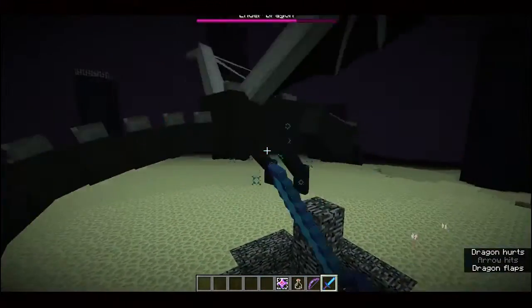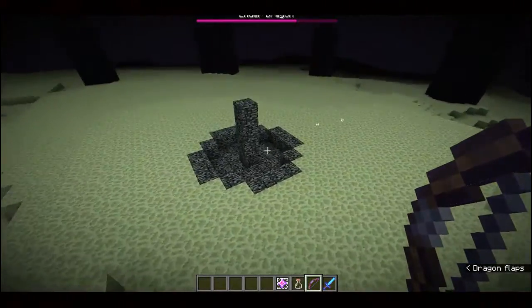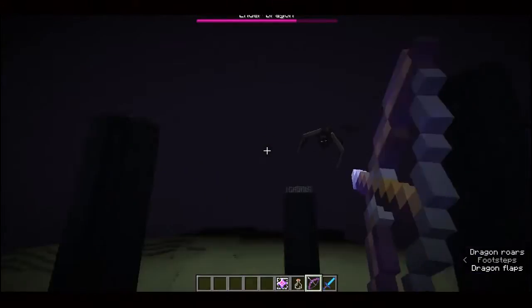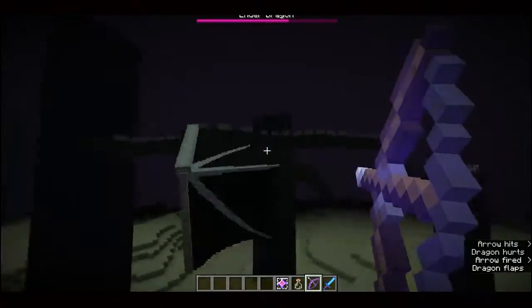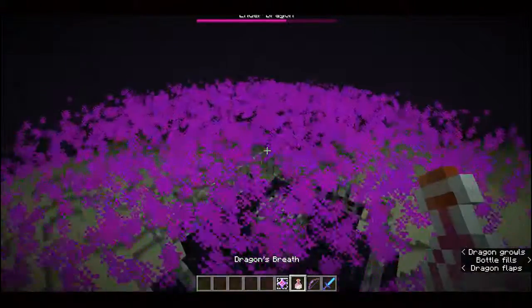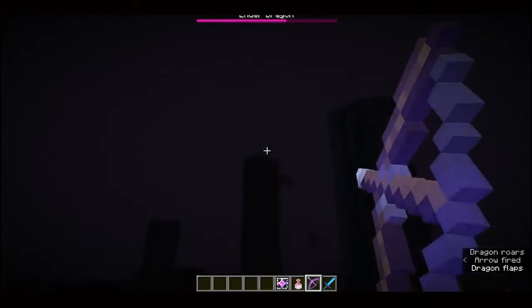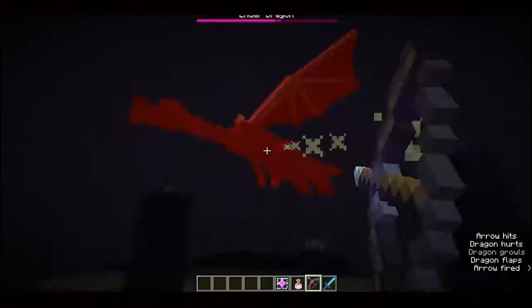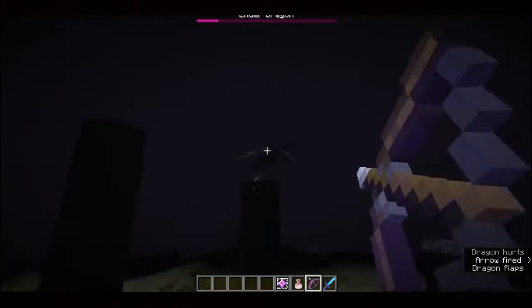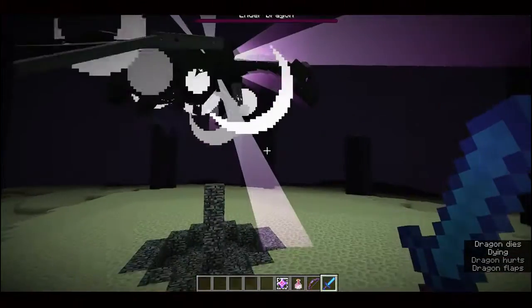Once the dragon gets over the portal, you can only attack it with melee attacks, which makes it a lot more difficult in survival because it will start breathing dragon's breath that can do a lot of damage. If you go over to where the dragon's breath lands, you can collect a bottle of it with a glass bottle to use for lingering potions.